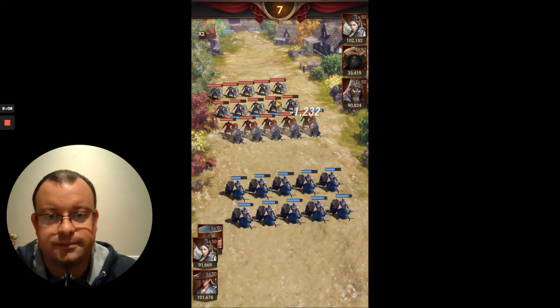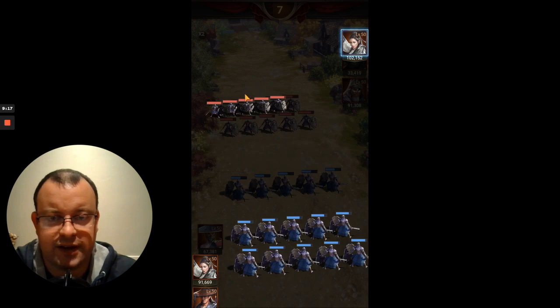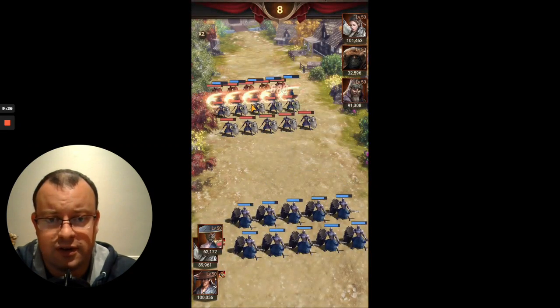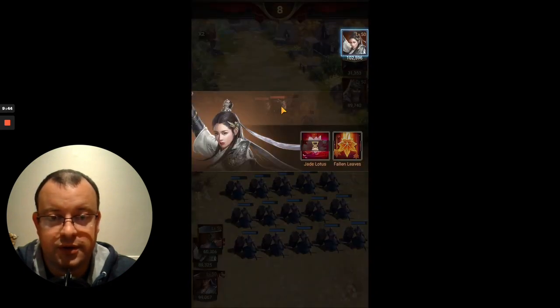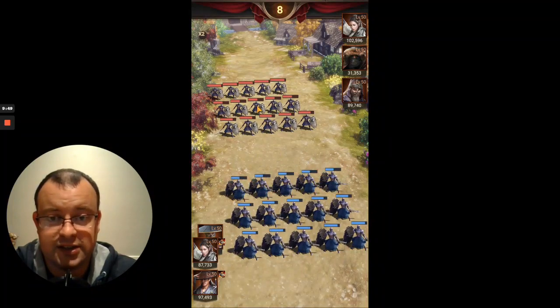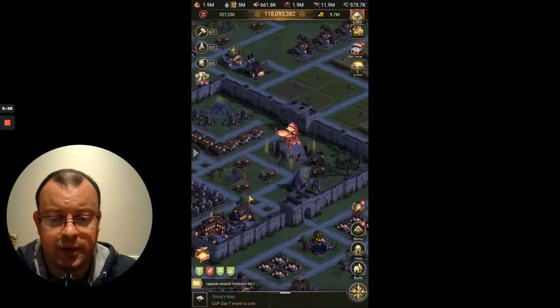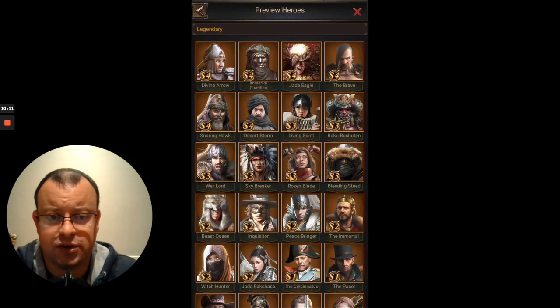In terms of how endgame he is, Bleeding Steed can go on the front row in a couple of combinations with SX heroes and that's going to be stronger than what you'll see with Soaring Hawk. Dragon's Avatar and Dachy, the SX1 and SX2 footman heroes, would also be stronger than him in certain combinations. So he's probably the fourth strongest front row hero for footman depending on how you use him. But at Season 4 in the game, when you don't have access to those heroes, he's definitely a good hero to pick up. He's still a good hero, and with Bleeding Steed and Desert Storm, that's still a pretty strong combination.